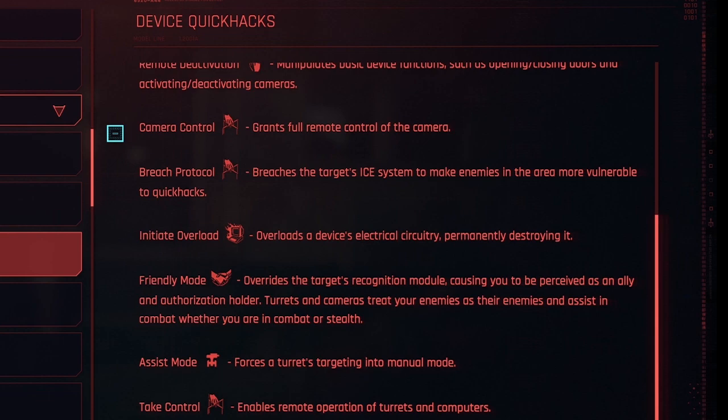Assist Mode forces a turret's targeting into Manual Mode. And finally, Take Control enables remote operation of turrets and computers. There's a lot, but don't worry — you don't need to remember all the names, because when you go to hack a device, it'll give you the Quick Hacks available for that device and you just need to select among them.